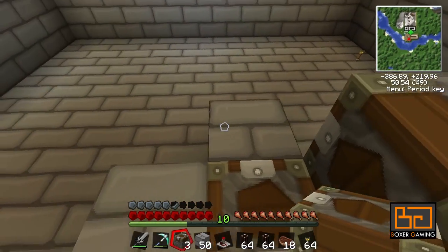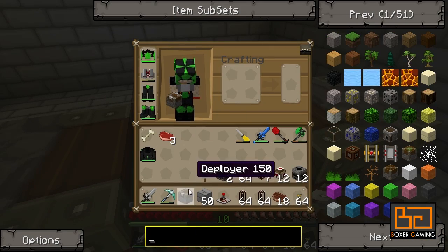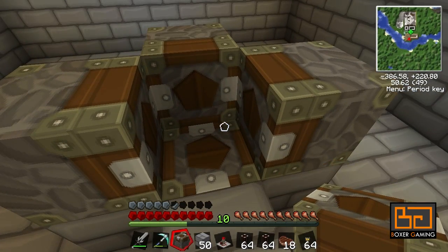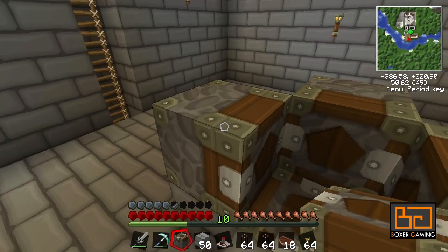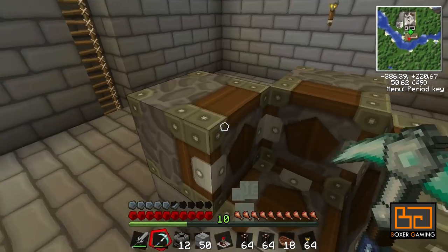We have to sort of force the cow to get in here, which is going to be interesting. Before I start, you're going to need deployers for this. A deployer — you put something in it and when it gets a redstone signal, it tries to put it in front of it. You can also use it with an empty bucket, and if there's a cow it'll try to milk the cow. Pretty handy. We can do this, but we have to get the cow in first.